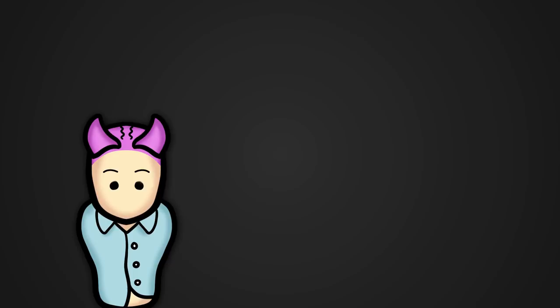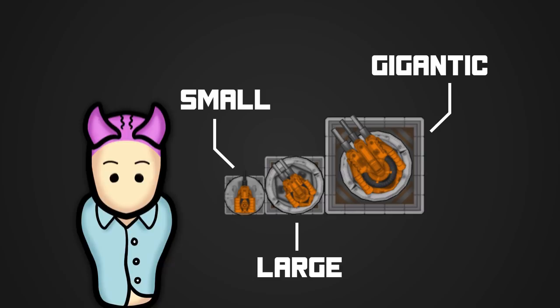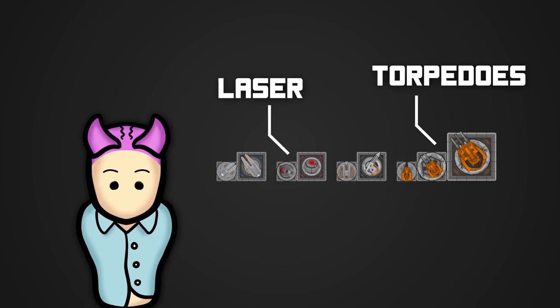Save Our Ship 2 features four different weapon types, each coming in three sizes — small, large, and gigantic — which affects a weapon's damage and overall stats. The four weapon categories are torpedoes, laser turrets, plasma turrets, and railgun turrets, with each category being most suitable for a specific range.